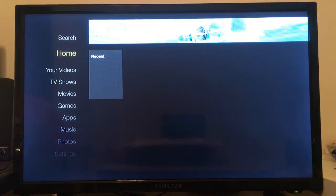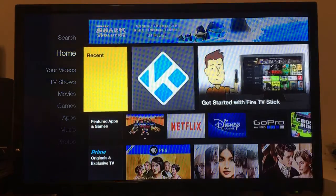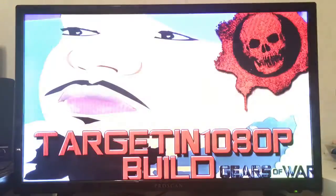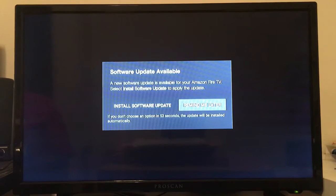Wait for it to open Kodi. Let's open Kodi. It's asking to install a software update for the Amazon Fire Stick — let's do that later.